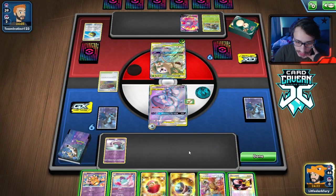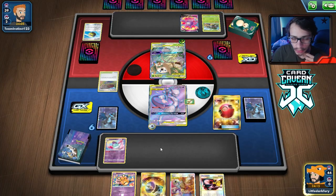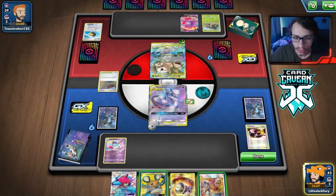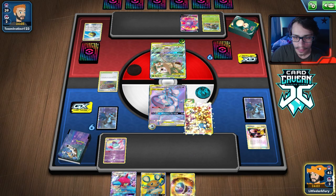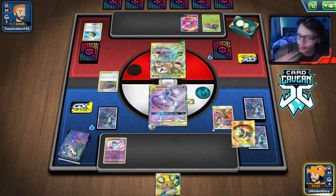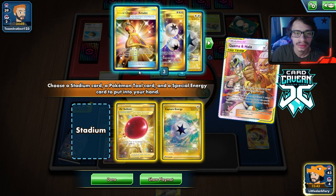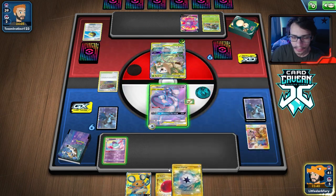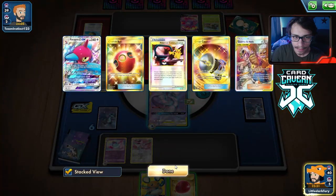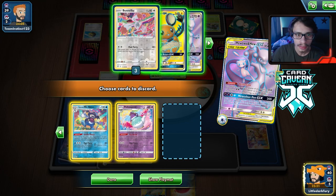They got the Rillaboom play, which is kind of annoying, but we still have a great hand. Cherish Ball for Dedenne — we get the Porygon-Z with the Poké Ball and it is in the deck. We are able to do our crazy play. We could just Guzma & Hala here instead of doing Dedenne, which is tempting. Then we can just discard 10 cards — I think this is actually fine as long as they don't play Power Plant. We can get another Capture Energy and use Capture to put a Bunnelby in play. Here we go — Critical Error turn one!